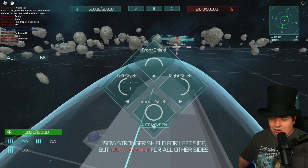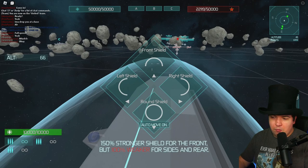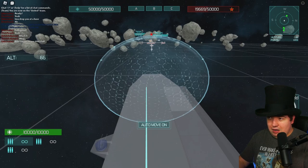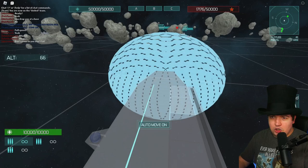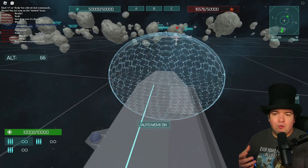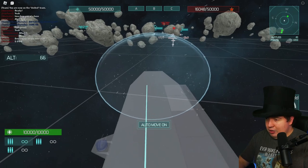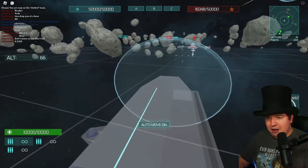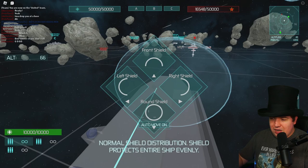As you can see, the different options say things like 'front shield' — 150% stronger shield for the front but 100% weaker for sides and rear. We're going to turn that on because we're facing directly toward them, so if they shoot at us it'll hit the shield. That's one thing to keep in mind as you play: the shields. If I turn this way I want the right shield. Or you could hit C, turn on your round shield, and that'll protect all sides evenly.